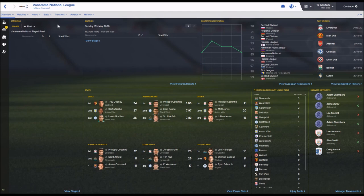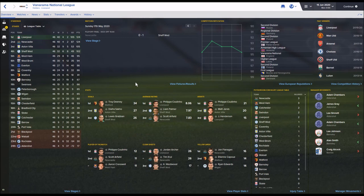The National League was won by Liverpool with 124 points, just ahead of Newcastle on goal difference - Newcastle really unlucky. Sheffield Wednesday won the playoffs, becoming the first non-real-life-Premier-League team to go up from the National League, beating Newcastle, Villa and West Ham. Blackpool were relegated.